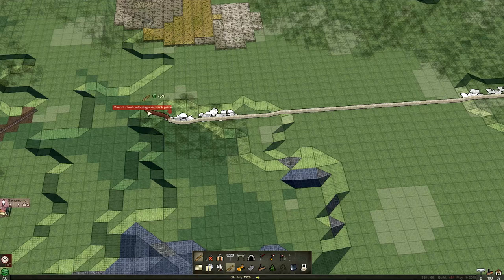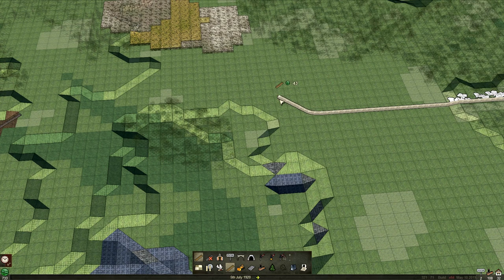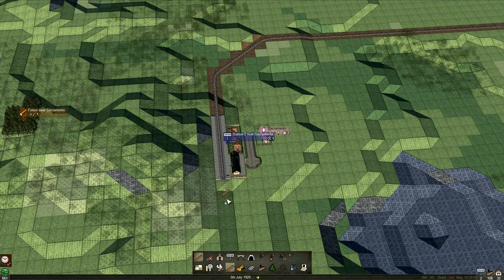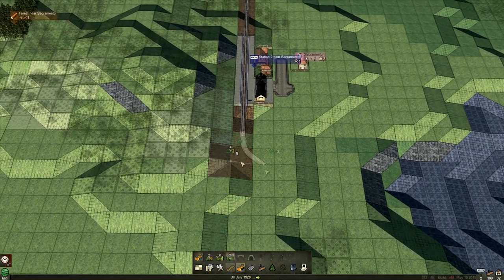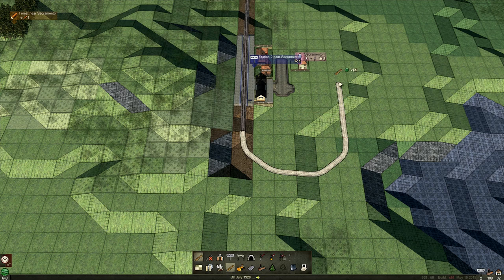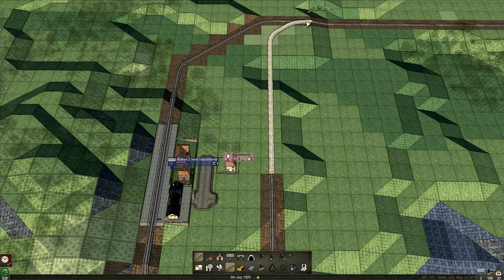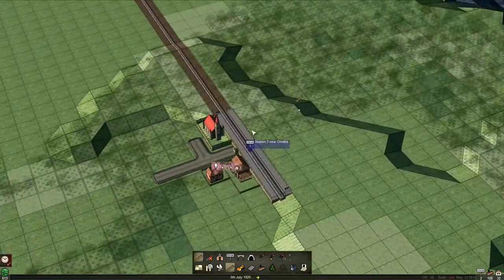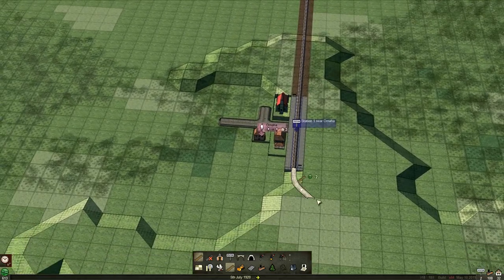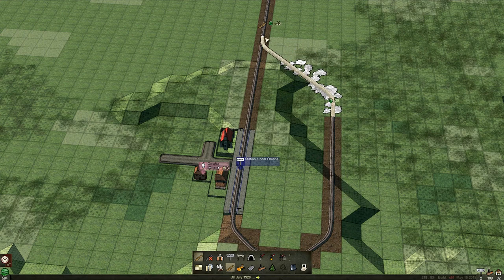We need to head over here. I would rather not go up and down everywhere. We might need to do some terraforming. The difficulty setting I have means we can't flip trains — we can reverse trains, but they won't be able to flip. We have to turn them around or suffer the consequences, which means if we don't, the train will travel at about 50 percent speed, maybe even 25 percent.